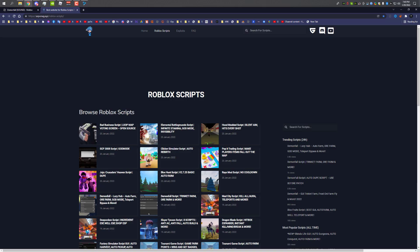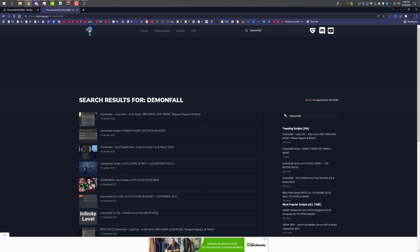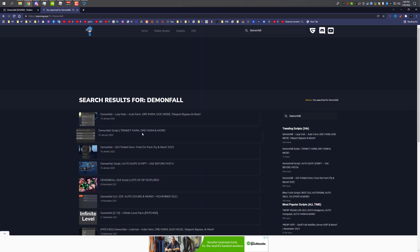First, go to the link in the description and it will take you to this page. The script should be over here — this is the script I'll be showcasing. If the script is not here, just search 'Demon Fall' and all the related scripts will pop up.